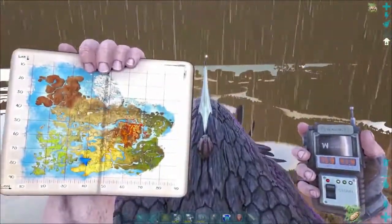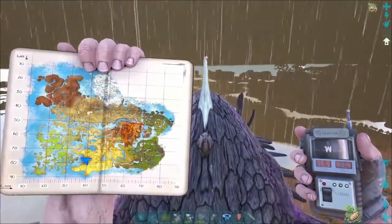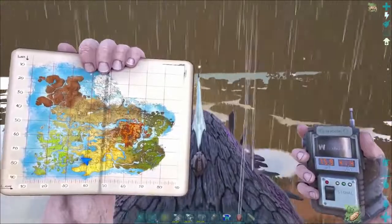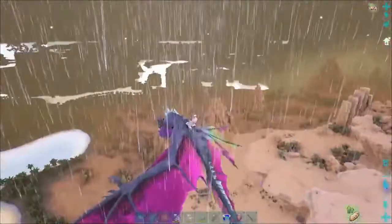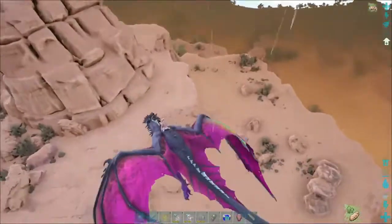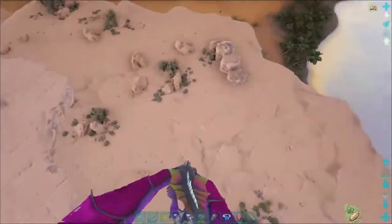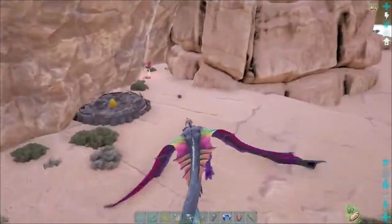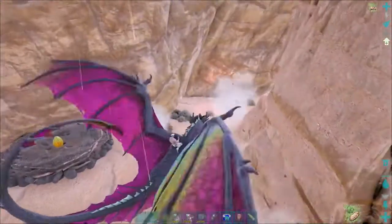We are at 79/75.9, 41.4, in the south central part of the map over here in the desert where the alpha wyverns and stuff spawn. You're gonna go on the back side of this big rock plateau, right below it, fly right here, right down here in this corner.